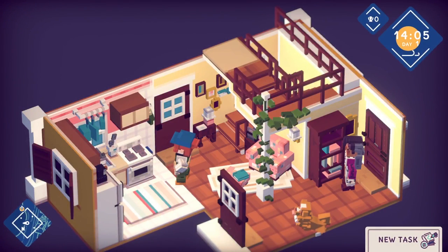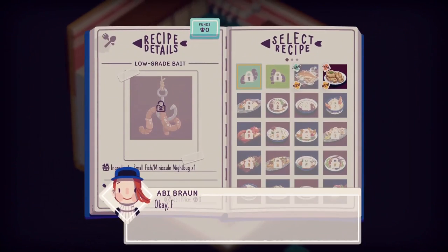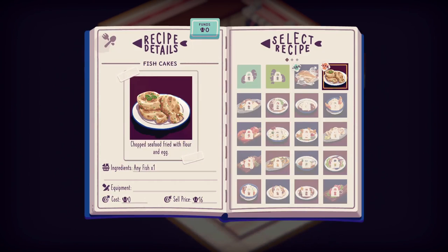We're back home. If you're selling street food, your kitchen is going to be your new best friend. To create a meal, you need raw fish, the recipe, and enough shells to cover the cost of any ingredients. So we can make fish cake because that literally just requires fish.